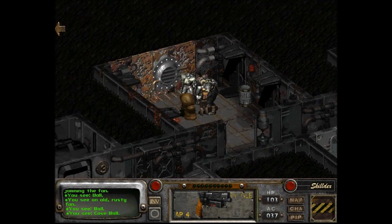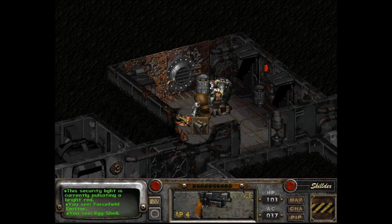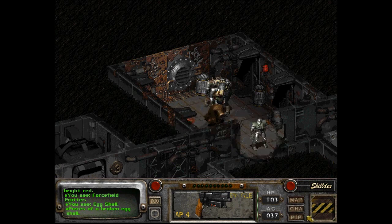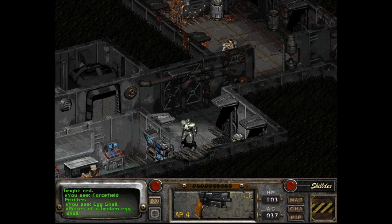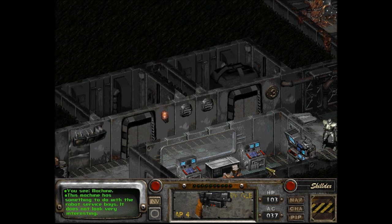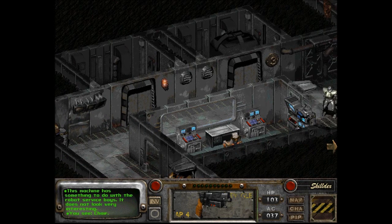Robot maintenance. Air processing vent — a vent used to filter air underground. Oh, there's goo. The security light is currently pulsating a bright red. It's definitely goo alright. Is that an egg? Eggshell — pieces of a broken eggshell. We have Wanamingos down here. Or a Deathclaw. What is that? Oh, it's just a chair. I thought it was somebody sitting on a chair.